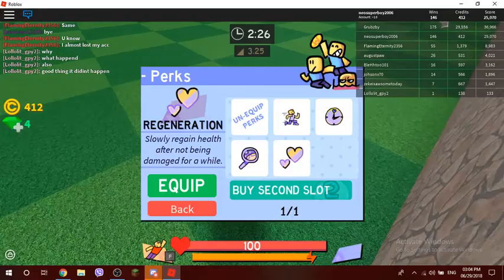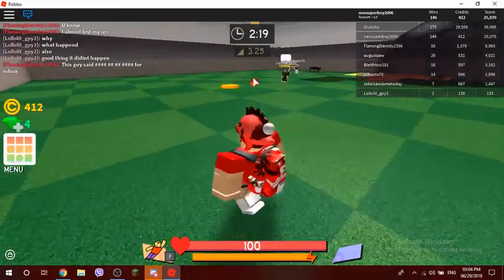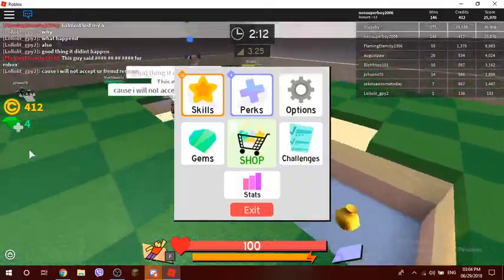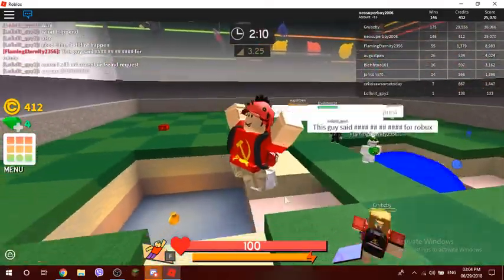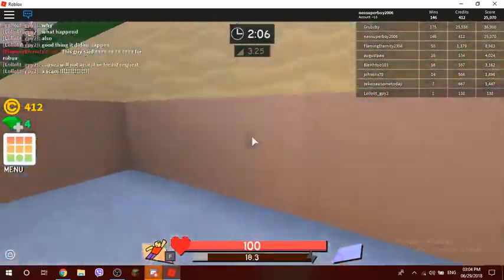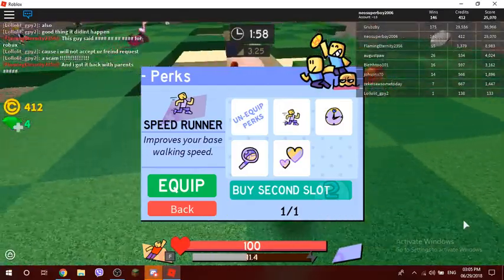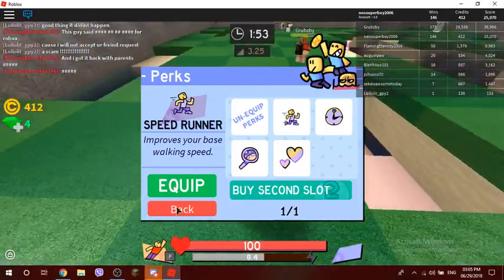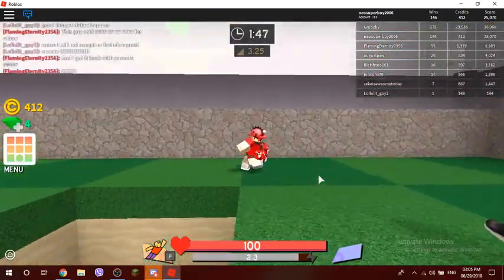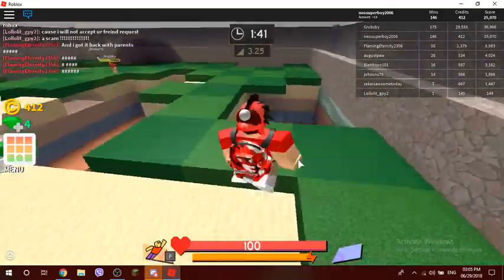Second Wind or Regeneration might be a good choice, but I prefer Second Wind because if you survive until the deathmatch — the last 30 seconds — you get healed by 40 HP, which is really good. Another one I recommend is Speed Runner, which improves your base walking speed. You might think you're fast enough already, but with haste it's much better.